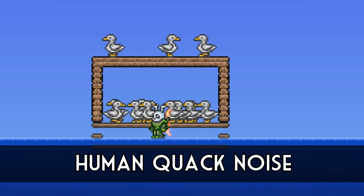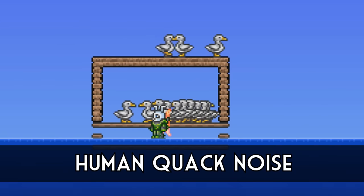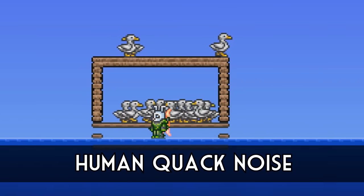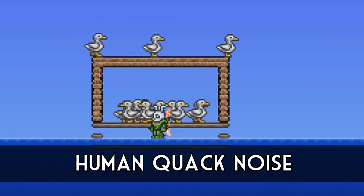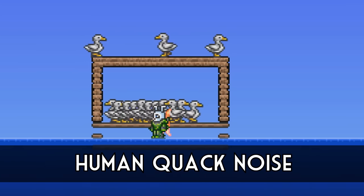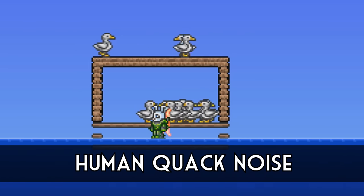This easter egg is definitely one that startles people if they've yet to experience it. But when around ducks or mallards for a certain amount of time, they have the chance to produce a rather loud human quack noise as opposed to their usual quacking sound. I did ask Cenex on the charity stream we did a few months ago who did the voice, and I'm pleased to say it was — well, we don't actually know. They don't actually remember, so I guess this easter egg will stay hidden.